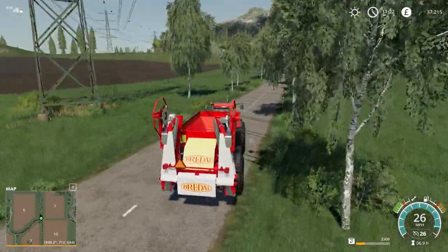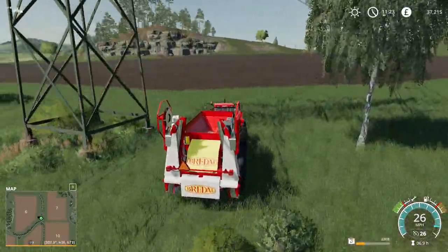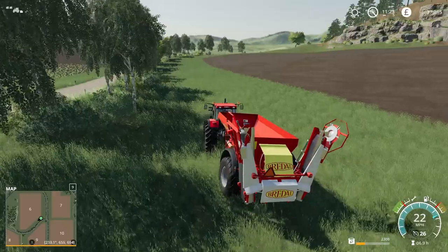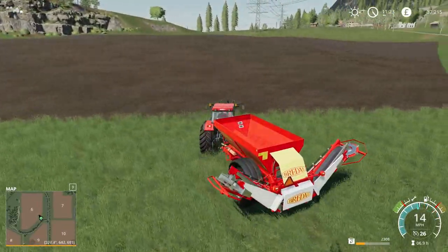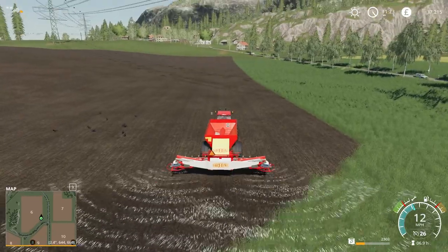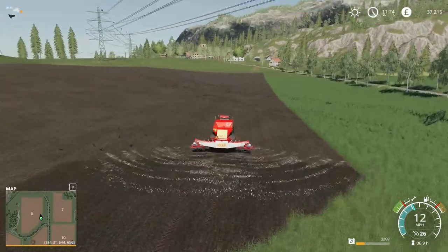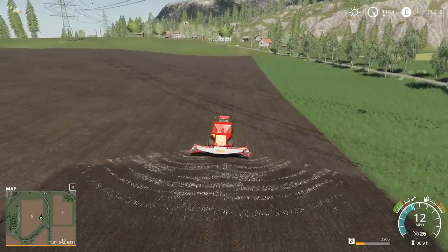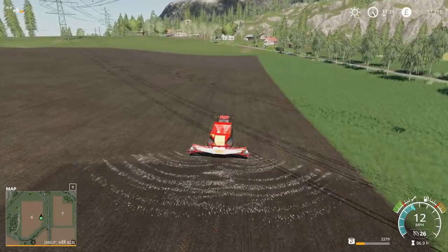I almost turned up at the wrong field — I thought it was field number 10. We have field number 6 just here, which needs to be fertilised, and we do have the extra working width which is going to be very handy. Although it does take me a while to familiarise myself with the working width. I'm wasting loads there. I think this is going to be an incredibly easy £10,000 — probably the easiest we've ever made, minus the price of the fertiliser.